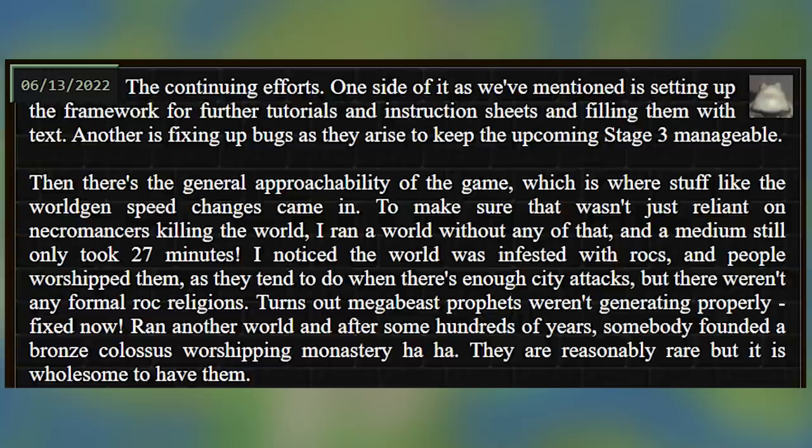To make sure that it wasn't just reliant on necromancers killing the world, I ran a world without any of that, and a medium still only took 27 minutes. I noticed the world was infused with rocks and people worshipped them, as they tend to do when there's enough city attacks, but there wasn't any formal rock religions. Turns out, megabeast prophets weren't generating properly. So it's fixed now. And I ran another world after some hundreds of years — somebody founded a bronze colossus worshipping monastery. They're reasonably rare, but it was wholesome to have them.